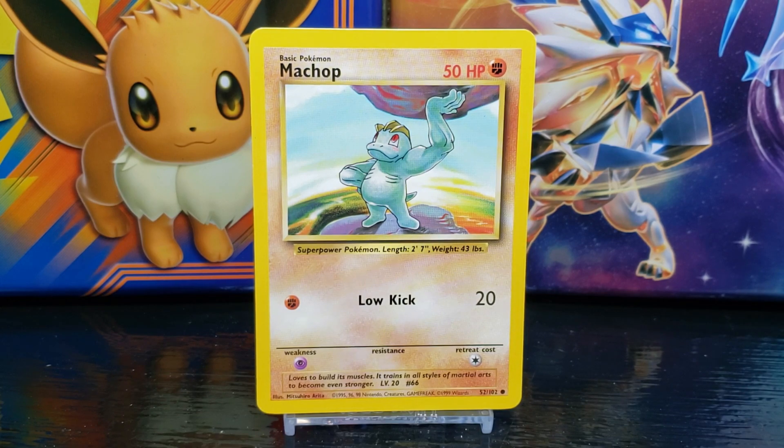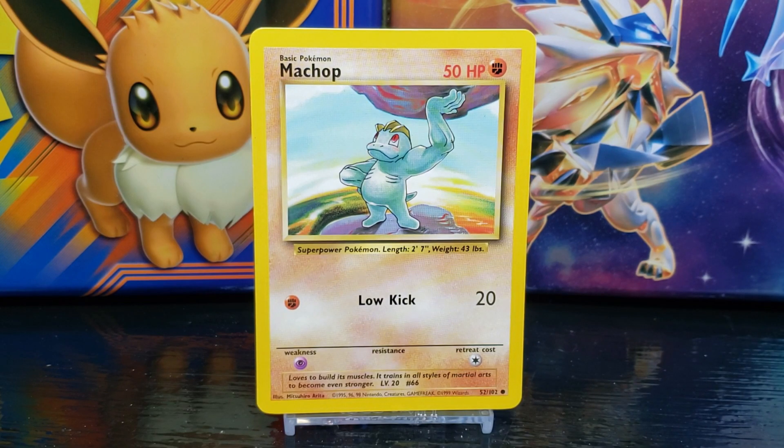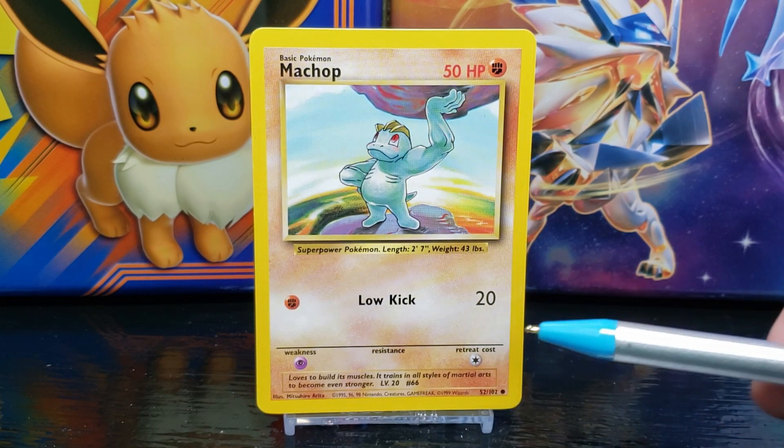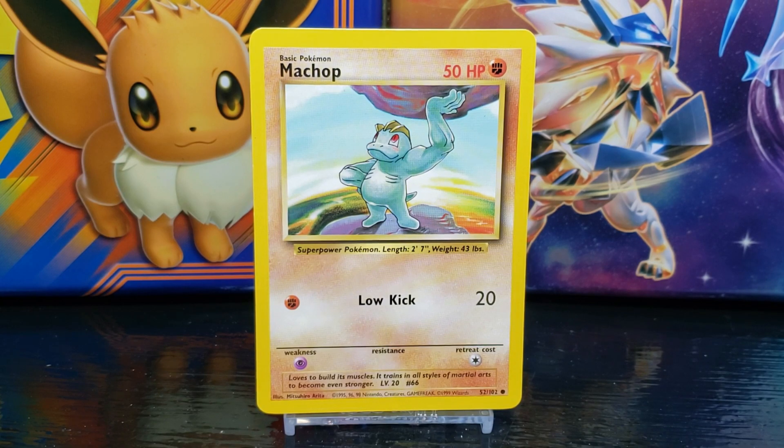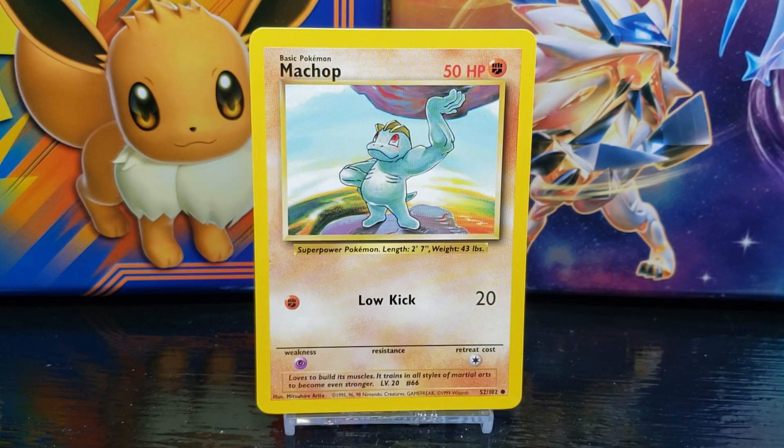Underneath the moves on the left side you have the Pokémon's weakness, which in this case is Psychic. In the center you have the Pokémon's resistance — Machop doesn't have a resistance. On the right side you have the Pokémon's retreat cost, which is one energy. Below this you have the Pokémon's Pokédex entry, which reads: 'Loves to build its muscles. It trains in all styles of martial arts to become even stronger.'